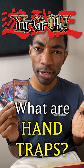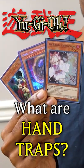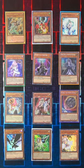You've probably heard the term hand traps in Yu-Gi-Oh, but what are they and why are they so good? They're cards, usually monsters, that you can activate in your hand as quick effects to disrupt your opponent's plays.